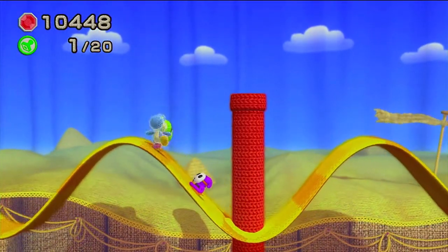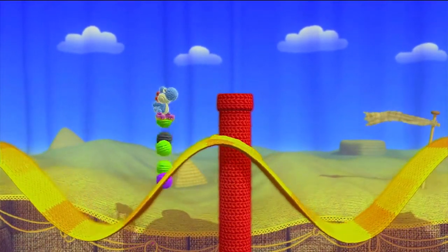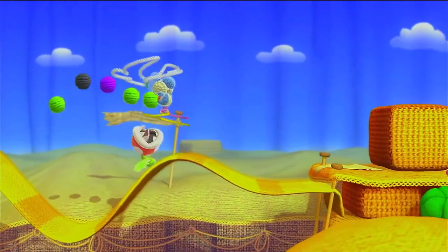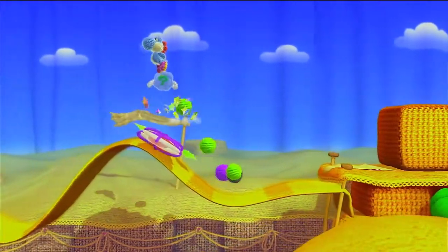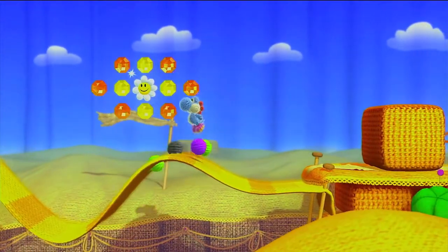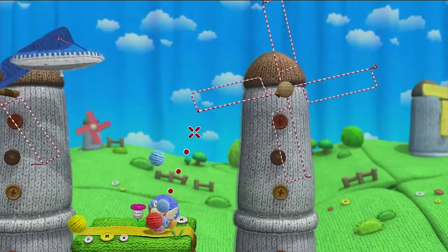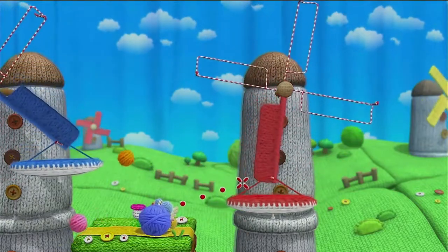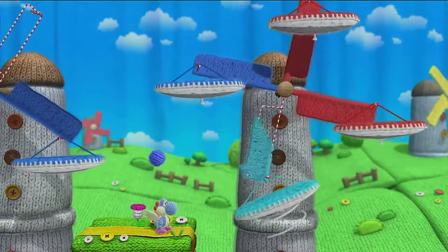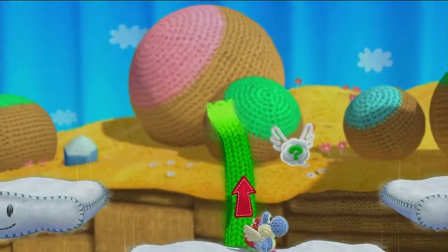With tight gameplay that will leave your precise jumping and flying as a needed skill if you are going to get anywhere in this game, the platforming is sublime — every bit as intense as any other Mario 2D platformer. You can also swallow enemies and use them as yarn balls to throw at enemies or spit them out as projectiles. The yarn balls can also be used to solve puzzles, like creating platforms to jump onto or opening secret entrances to progress further in the level.